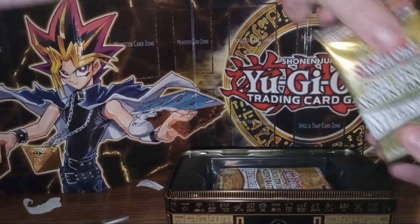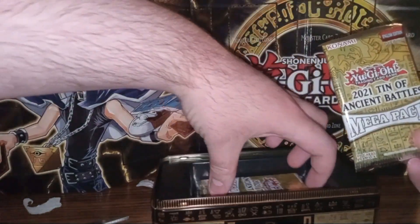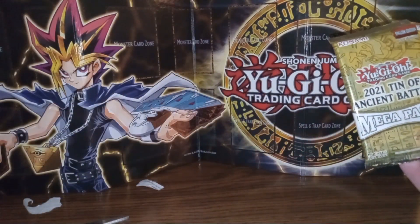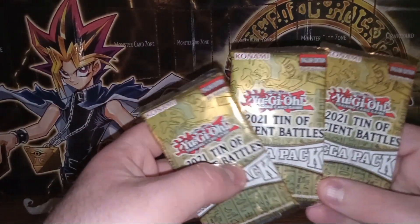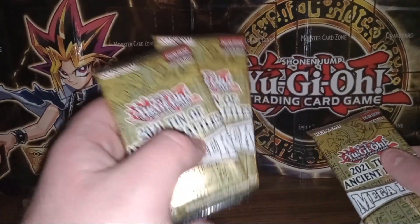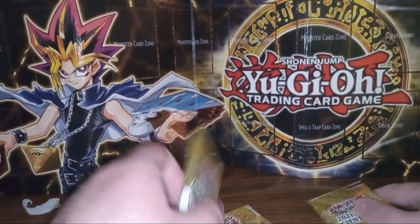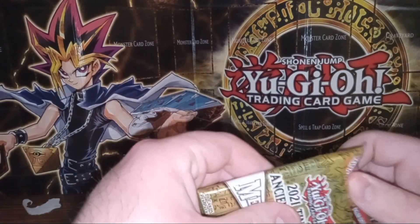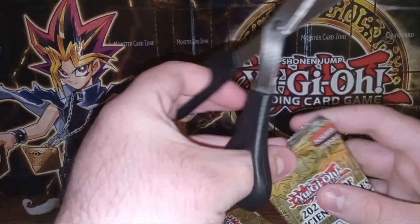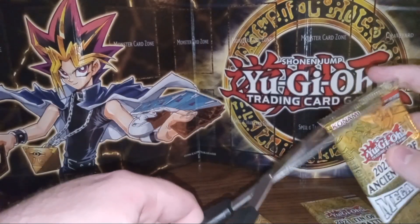I believe there are three packs in the 2021 Tin of Ancient Battles - yep, three of these bad boys, and each one's got 18 cards inside: one prismatic rare, I think one or two holographics, and I forget what the last one is, if it's just a regular rare. I do not know the pack trick for YuGiOh, sorry.